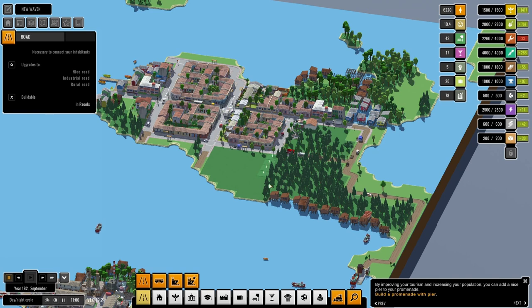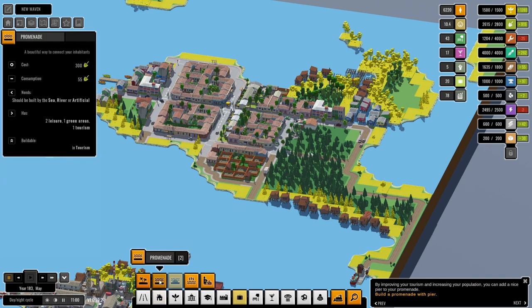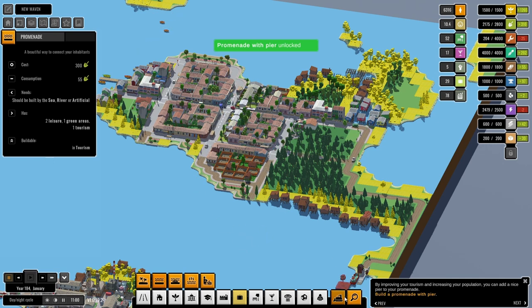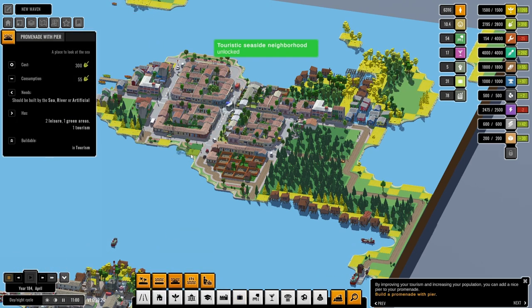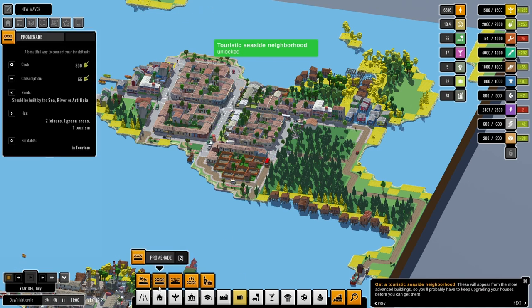We're actually going to do this: 1, 2, 3, 4, 5, 6 — let's do that. A little bit of a funny block but I'm not going to worry too much. I'll pop a couple — we don't have it yet, okay — promenade with a pier. Now have a load of these along here, and later we'll probably pop a couple of promenades with a pier in just to make things nice. Touristic seaside neighbourhood — unlocked! There you go.